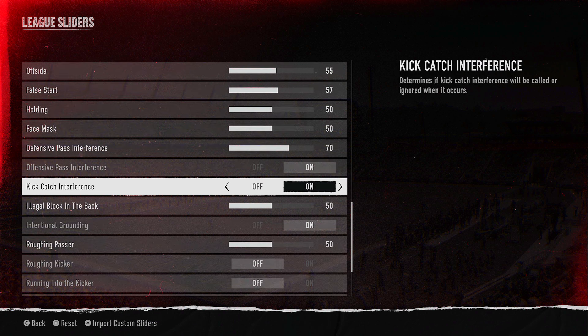For penalty sliders: offsides at 55, false start at 57, holding at 50, face mask at 50, defensive pass interference at 70 — though we'll probably be turning that up soon because it still doesn't get called. Offensive pass interference is on, kick catch interference is on, illegal block in the back at 50, intentional grounding is on, roughing the passer at 50, and roughing the kicker and running into the kicker are both off.